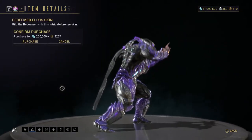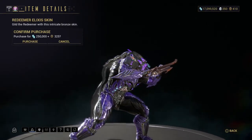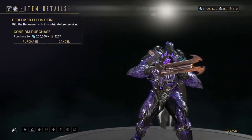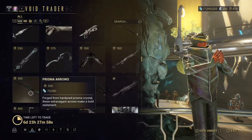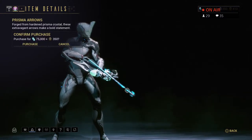The Gunblades — I really like Gunblades, I'm a Final Fantasy guy from way back. Then the Prisma Arrows — oh yeah, that's nice. And then the Quanta skin — I've never figured out how to say it but you can read it, and that looks nice with a blue camo.